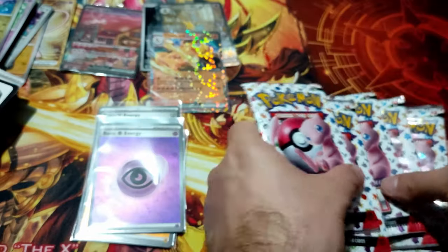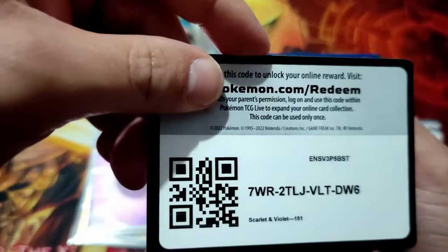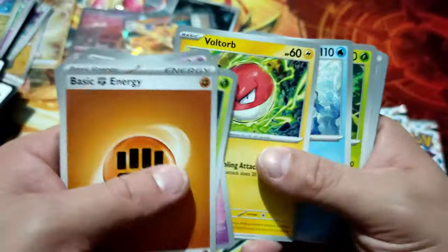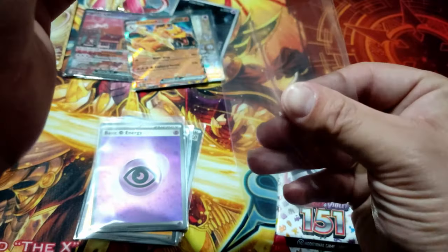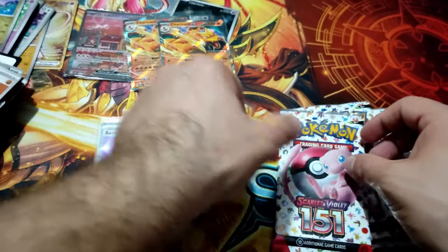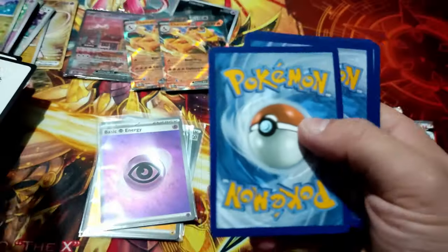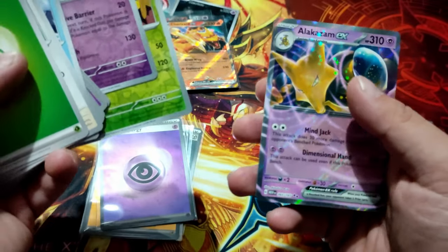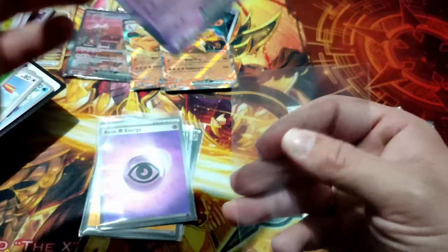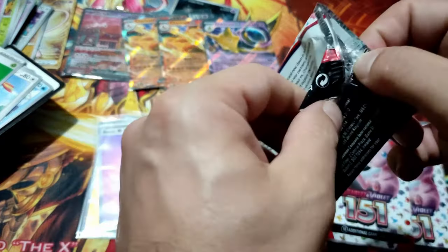We have five packs left and only two pulls so far. Let's see if we continue with something big — let me get that gold back. Pinsir, Bulbasaur, Graveler, and another. Charizard EX! Two Charizard EX in the same product! Okay. Hypno, Poliwrath, Pidgeotto, Mewtwo, Victreebel, and Alakazam EX — another good card that I need. Okay, beautiful! Three packs left, let's go!